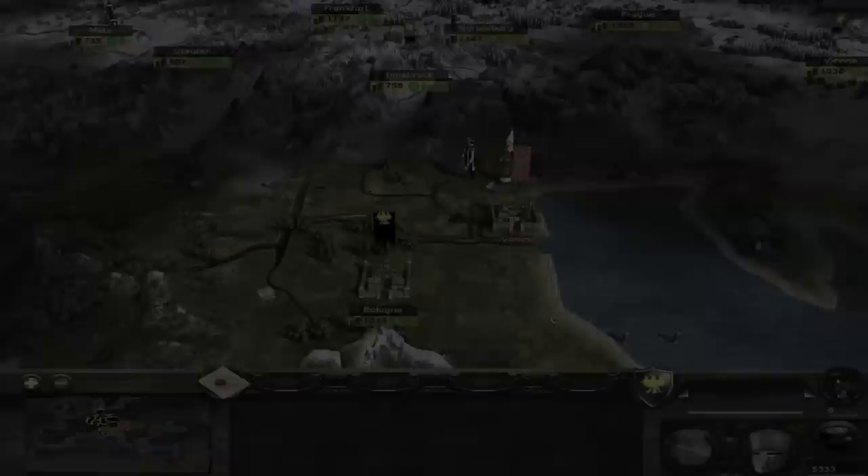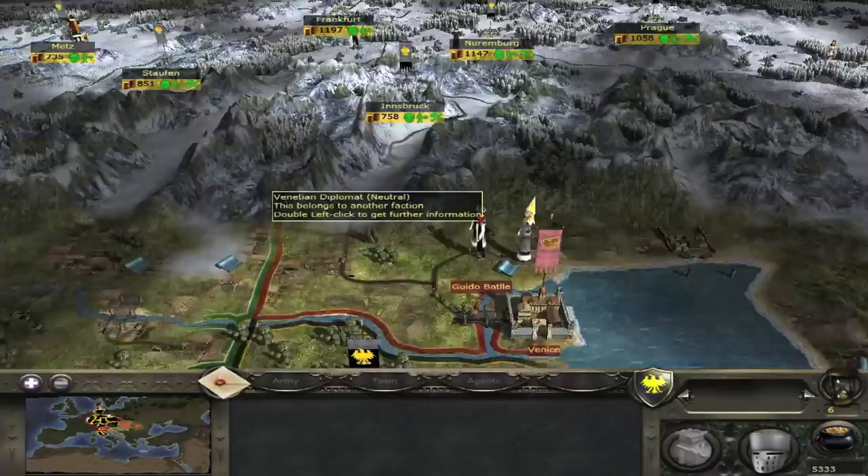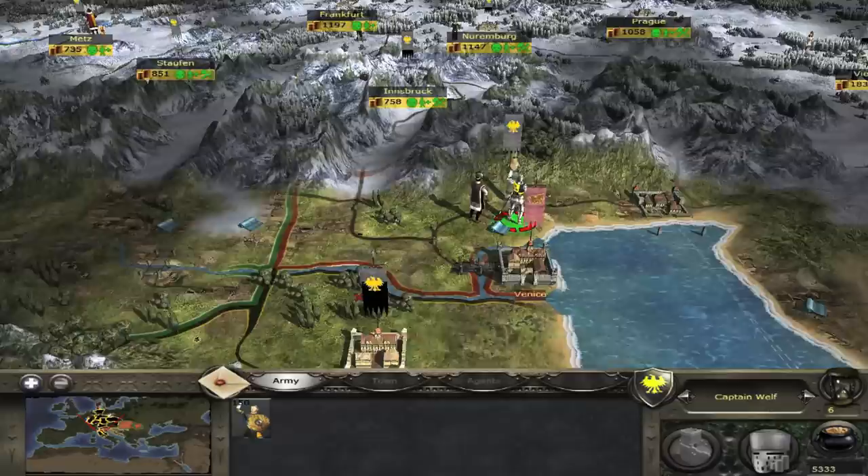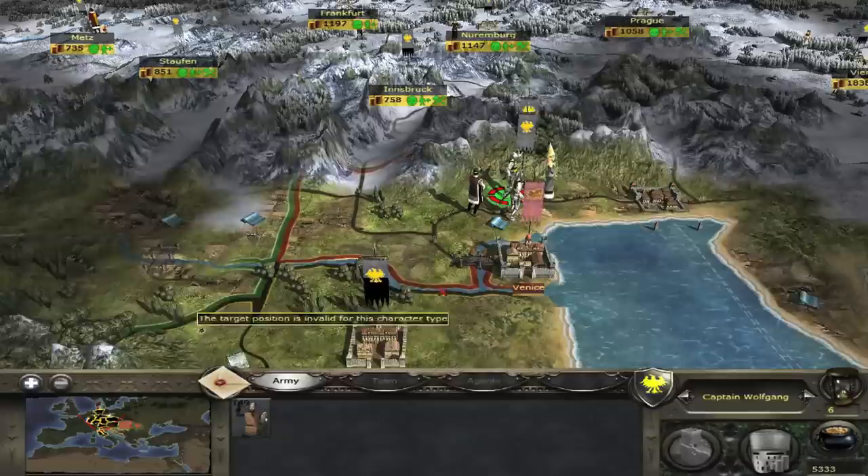Exploit number 3: agent squashing. In this section I'll show you how to kill enemy agents using military units. I'm going to kill that Venetian diplomat. All I have to do is send one unit to each of the tiles that borders the diplomat so that he has nowhere to move. Doing this in restrictive locations like mountains is easier than open plains because you need fewer units to pull it off.